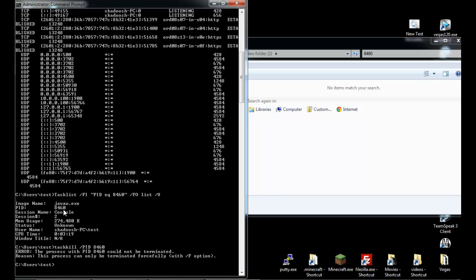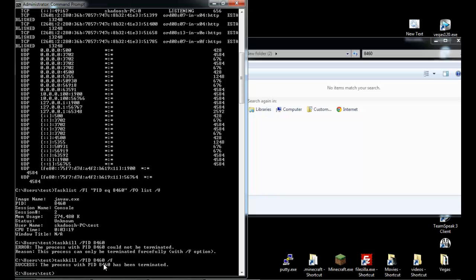It can't kill the process sometimes, which is why you need to forcefully close it depending on what kind of process it is — make sure it's something you can close without crashing your computer. Since it's Java, I know I can forcefully close it. Success — the process with PID 8460 has been terminated.